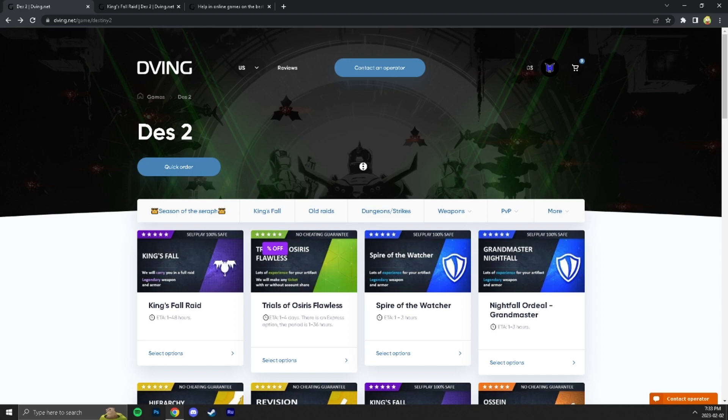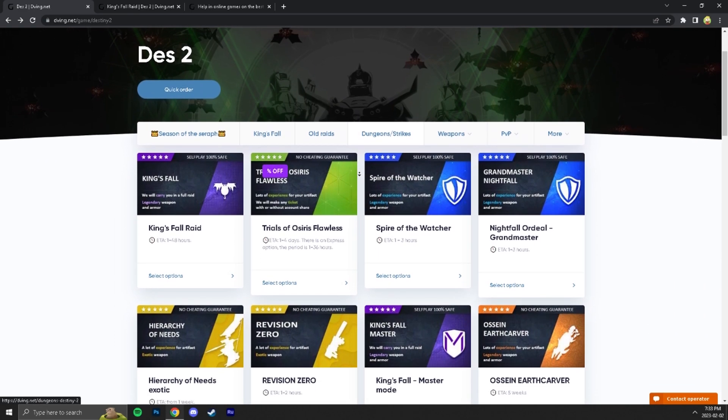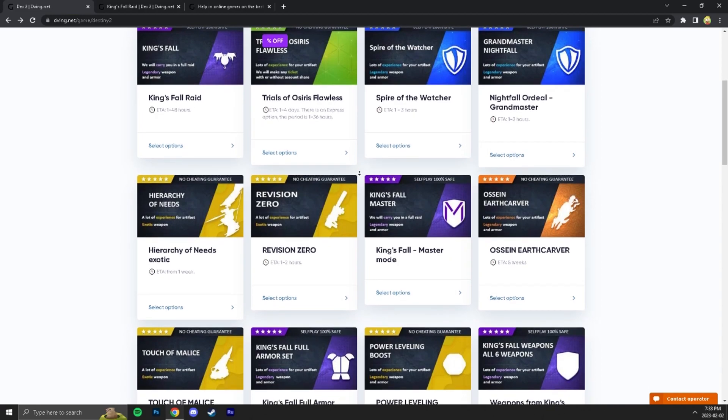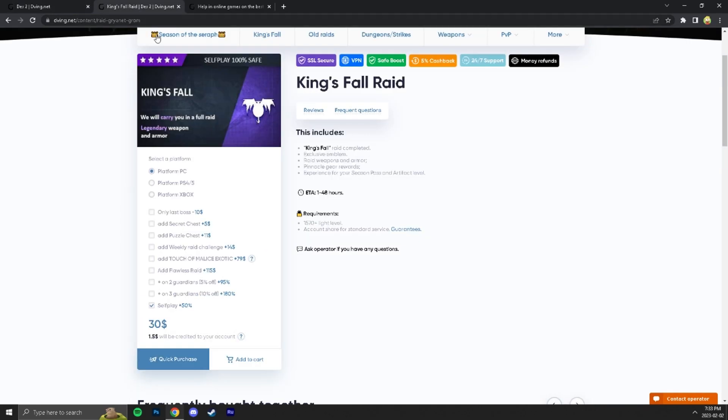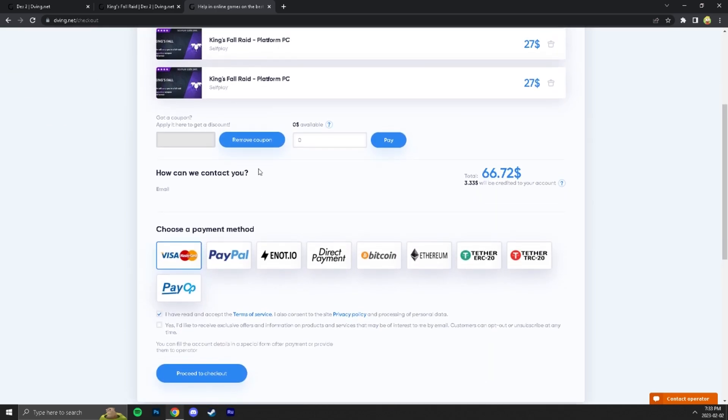I'd like to recommend a great service: Toving.net. You can find teams to complete different activities like raids, dungeons, Grandmaster Nightfalls, exotic farms, and many more. All services can be done without account sharing — you don't need to give your login or password. To order a service, choose the self-play option, select your platform, add to cart, and purchase. Go to your coupons and type code 'hectic' for a 15% discount on all products. Type your email so they can contact you, then choose a payment method and checkout. You can also contact an operator at any time.